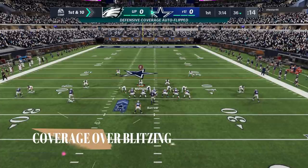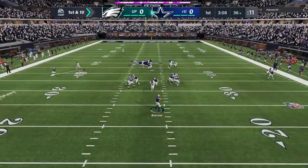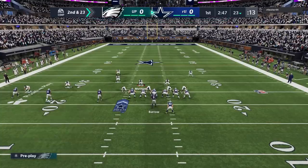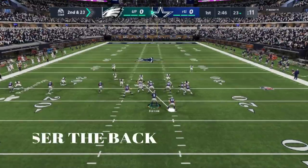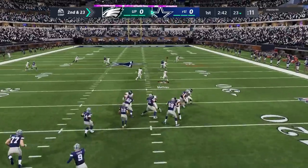You always want to choose coverage over blitzing. In this game this year, eventually the blitzes just get through. You see I got three guys rushing here — beats the double team, eventually just comes straight down the A-gap. So because of that you always want to be coverage-minded over anything else. On the next play, you always want to user the running back — whoever's on the running back — if you're sending three defenders anyway, a lot of times they'll stay home to block, which frees you up to do more things.